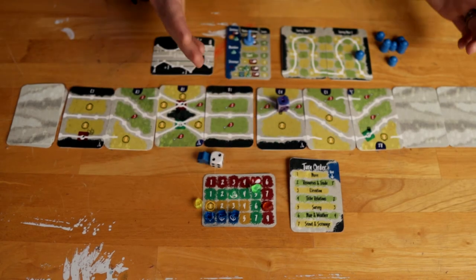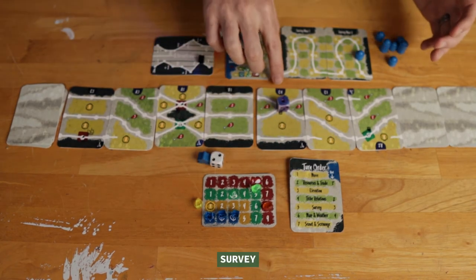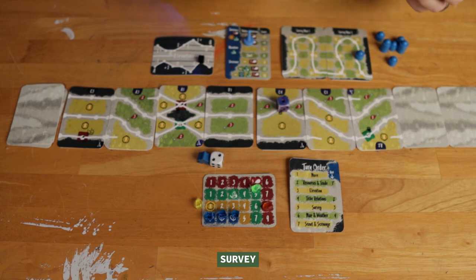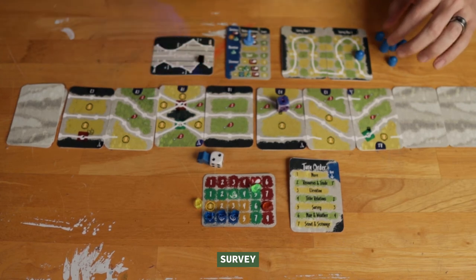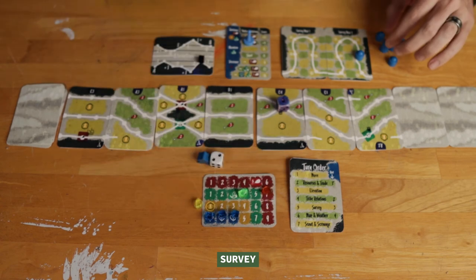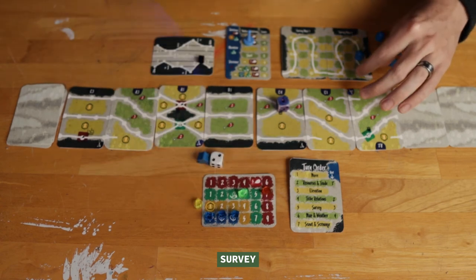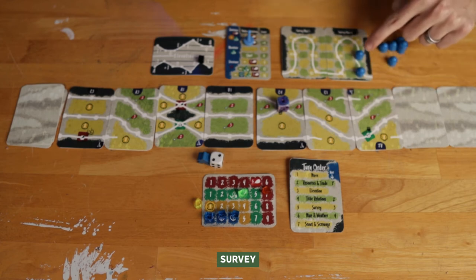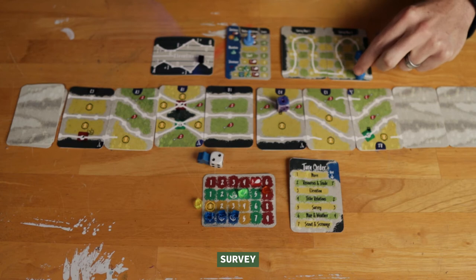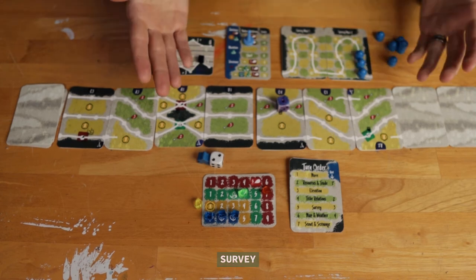Next is Survey. I look at the letter and number on my current card, find the coinciding spot on the survey map, and decide if I want to survey. Since it's near one I've already surveyed it makes sense. It costs me a supply and a food, I place one of my markers there, and since they're one space away with a blank space in between I get to automatically place another. Each one of these will be worth points at the end of the game.